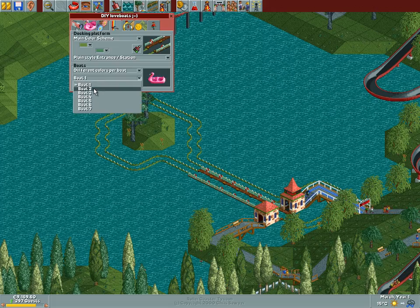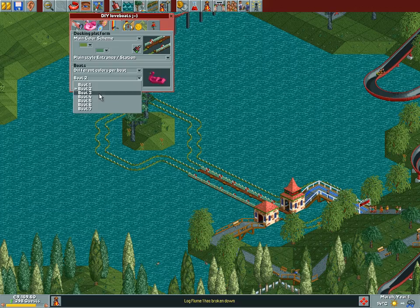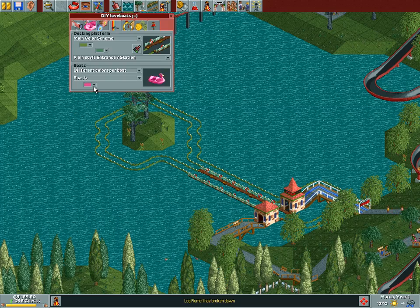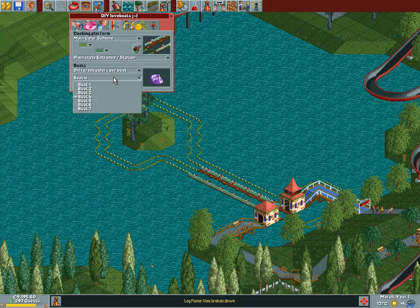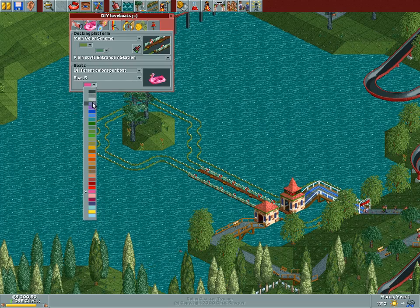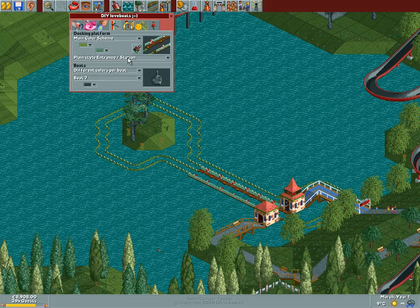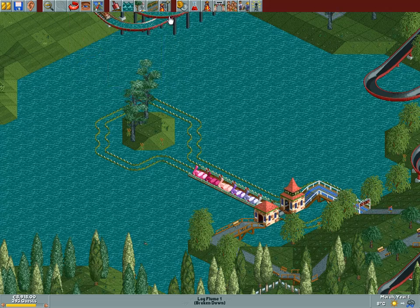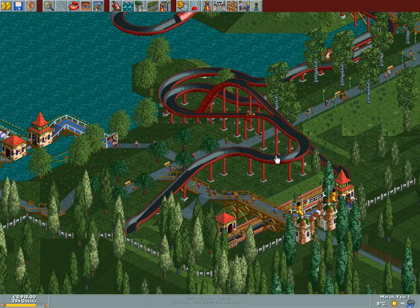Different colors per boat — since we're doing boring and tedious stuff here anyway. Boat 4, boat 5, boat 6 is gonna be white — and we need one black one. How cool is this? I don't know what the ratings on it will be, but I'll check back on this later.